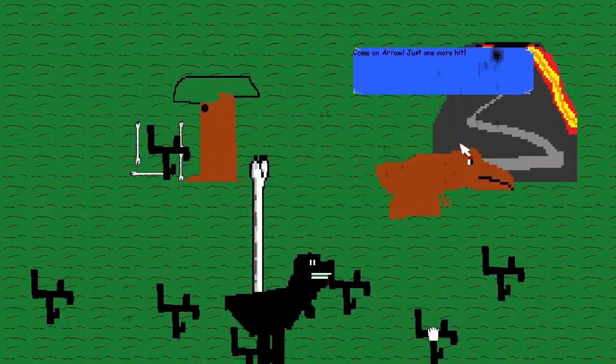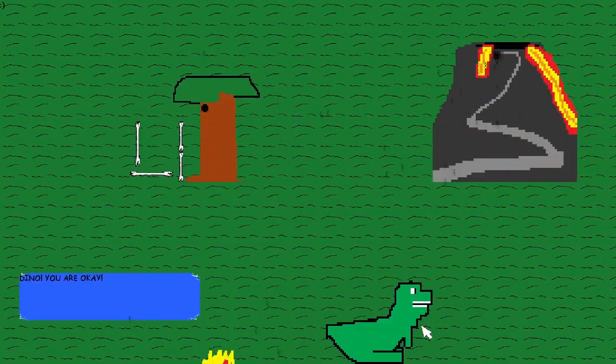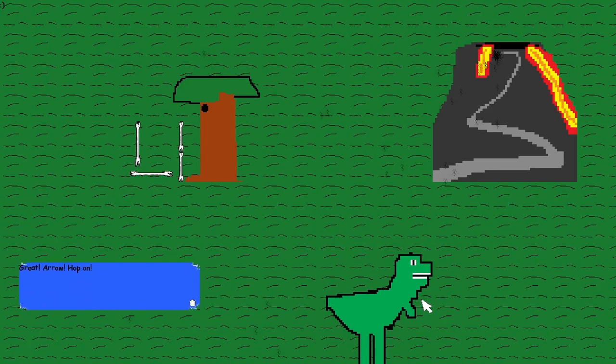One arrow, just one more hit. Sound like a fiend. 'Dino, are you okay? We saved you from something but we are all fine now — are you ready to continue our journey?' Great, arrow hop on.